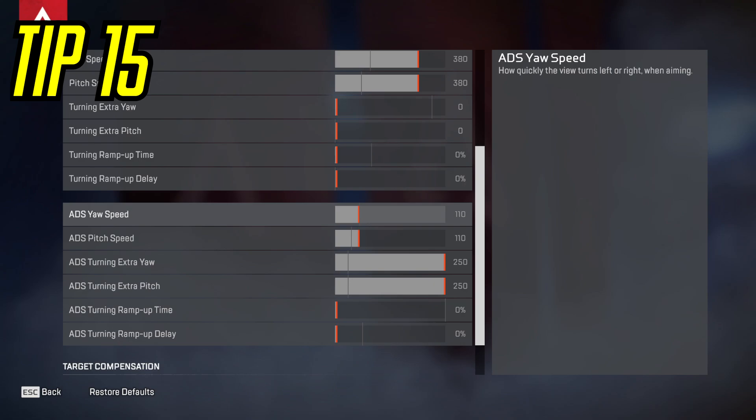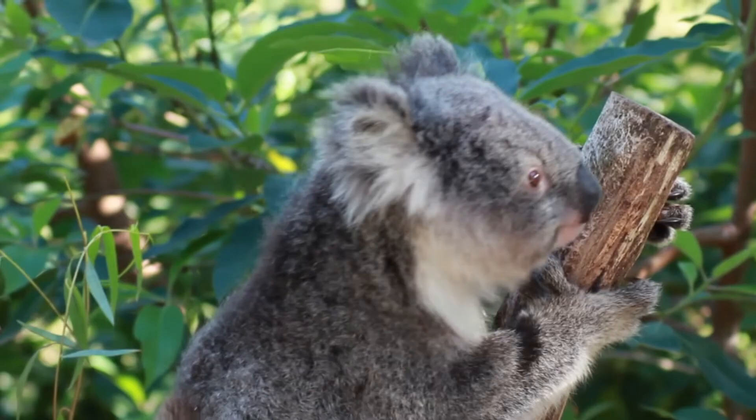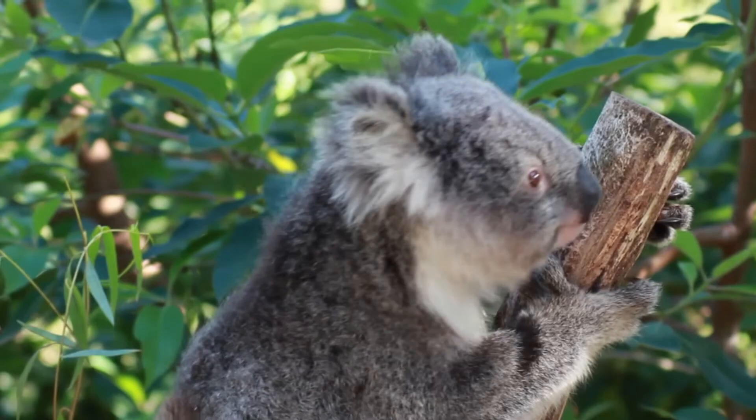The way it slows down is by having the ADS turning extra on. So if you have this really high and then your ADS pitch speed slightly slower — around 110 to three — it will basically go super fast but then slow down when you hover over an enemy. It's insane. Try it out, it's actually very fun to use, but I just don't use it anymore because I'm a 4-3 linear player, as you can see. These are my current settings if you're interested.